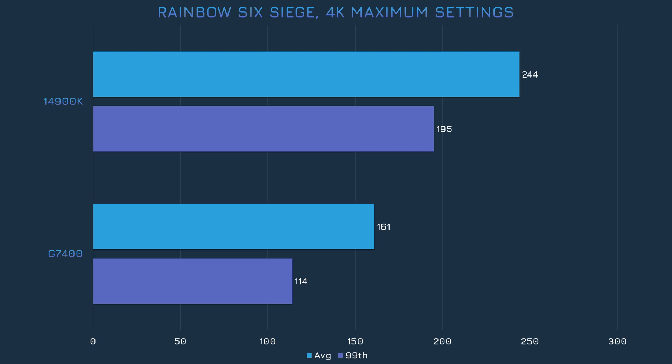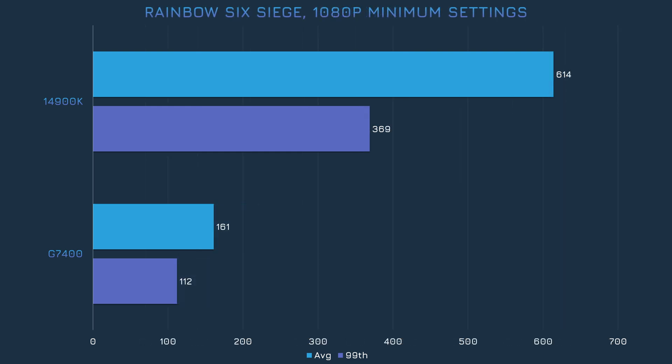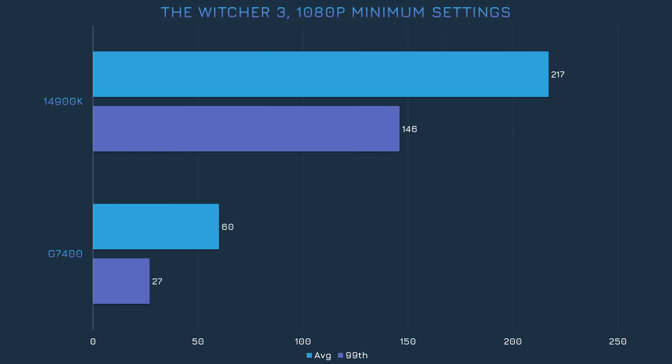The 14900K is obviously faster than the G7400 in Rainbow Six Siege, even at 4K with maxed-out settings, but the game is still very playable on the G7400. The 14900K gets an even bigger lead at 1440p, but the G7400 is still okay. We see literally no performance improvement for the G7400 at all when we're at the lowest possible settings. Finally, in The Witcher 3 with the next-gen update, the G7400 just dies. The benchmark had to be done with real gameplay, and I can't say I enjoyed playing one of my favorite games this way. We got pretty much the same results for both chips at 1440p. The G7400 sees a tripling in performance when we go to 1080p and minimize all settings, but the frame rate still isn't great. In particular, the 99th percentile frame rate is pretty bad.